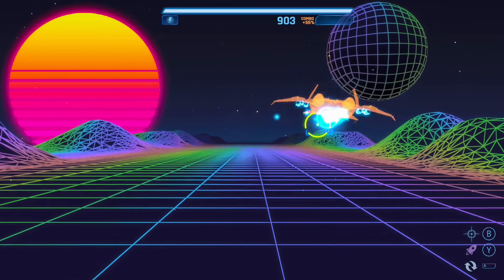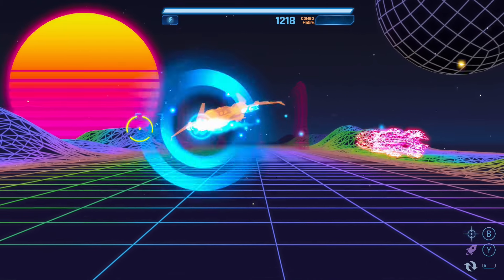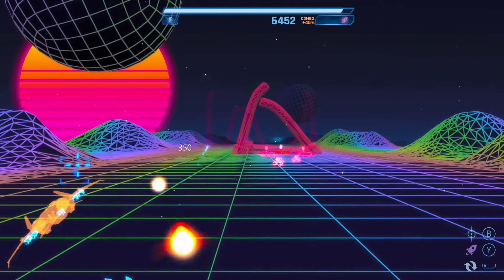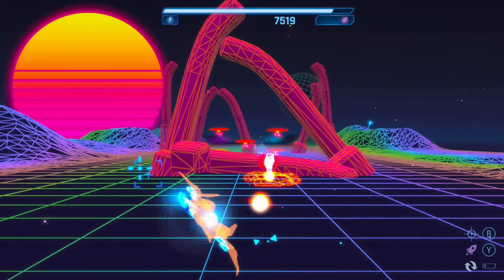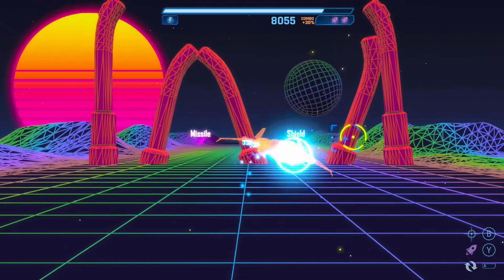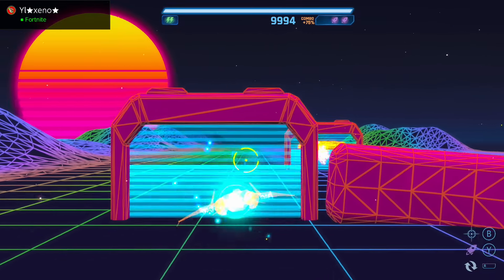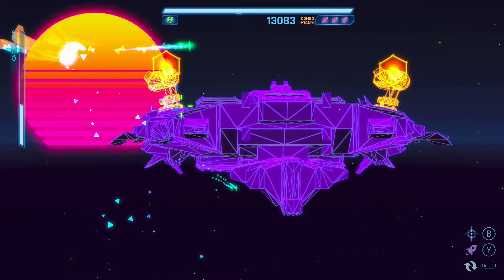Number 5 on my list is an on-rails shooter heavily inspired by Star Fox called Fur Squadron. It has smooth, quick gameplay with six levels full of various enemy types and an intuitive boss fight at the end of each one. It has an awesome retro-wave aesthetic accompanied by a synthesizer soundtrack to match. Being a bite-sized rail shooter intended for multiple playthroughs, it has three difficulty levels and a variety of ships to pilot. The game is narrative-driven, though like its inspiration the characters speak in a fictional language rather than English.